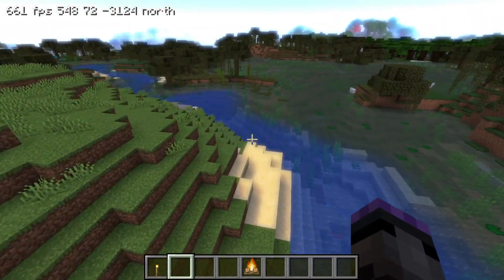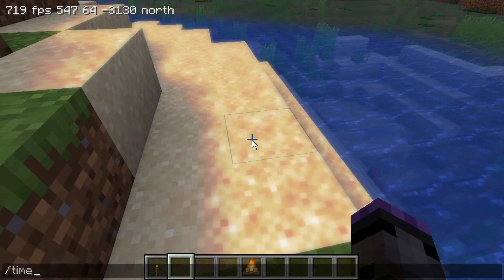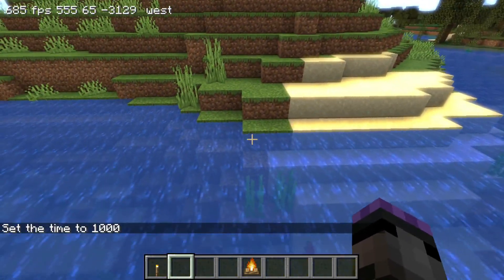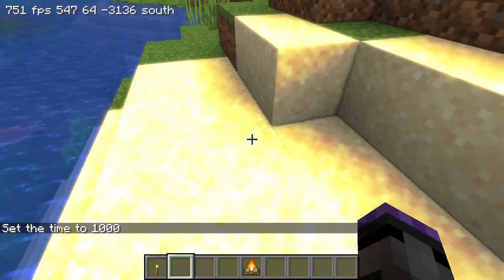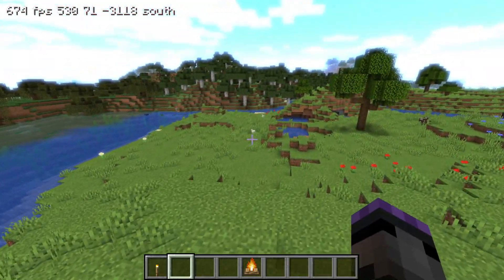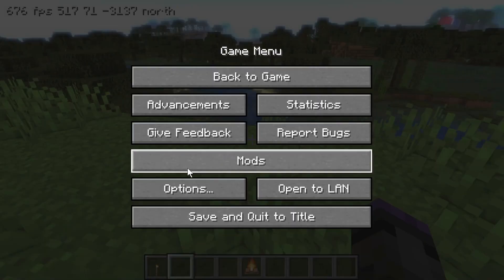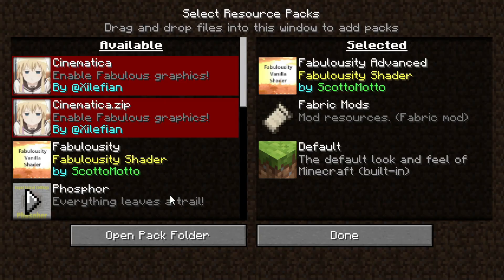Some of the effects are a little more extreme — like sand, for instance. Let me do time set day so we get the full look. You can see sand is very bright; it gives this feeling of heat, which is kind of cool. You can still see the textures in it, but a desert becomes a very hot-looking place. The cool thing is that it is just a resource pack.